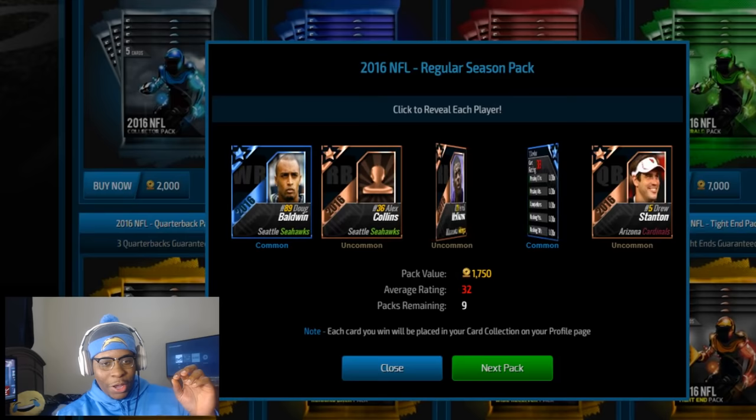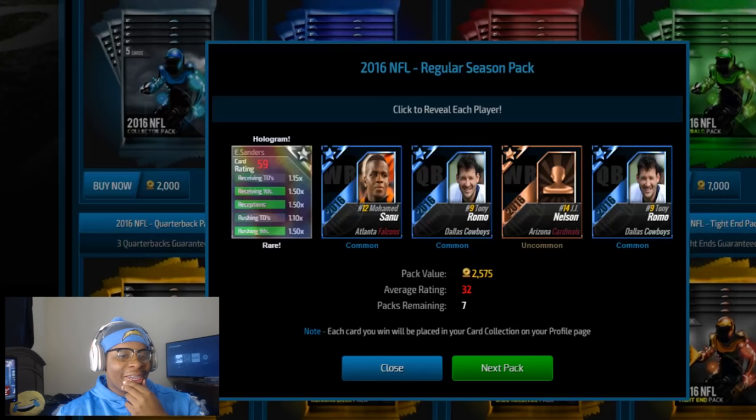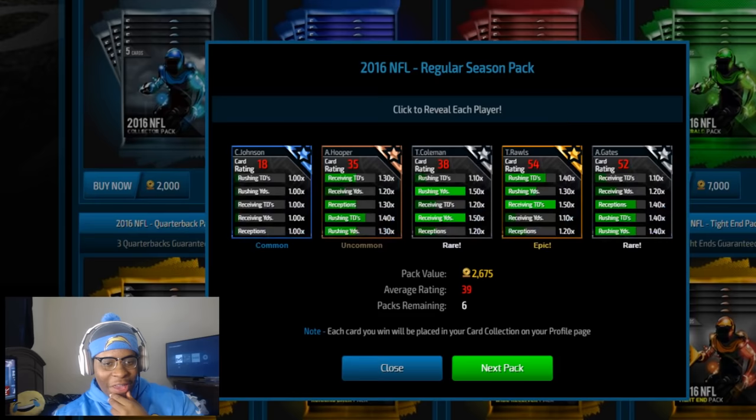So 10 packs — we're going to take the best card from each. First up: 38 is Tyrod Taylor, so I've got to get Tyrod Taylor. Next pack it's probably going to be Latavius Murray — and speaking of him, he went ham yesterday, had like three touchdowns. So far not too many rare players. Emmanuel Sanders is probably going to have the highest card rating out of all these guys. Yup.